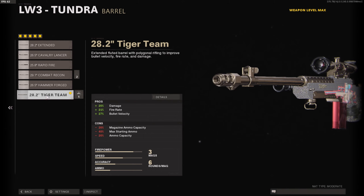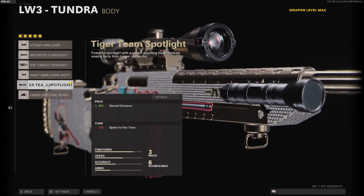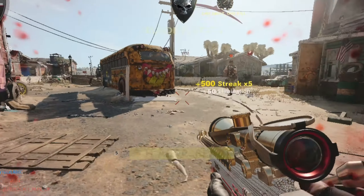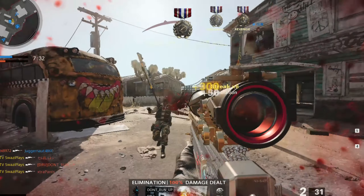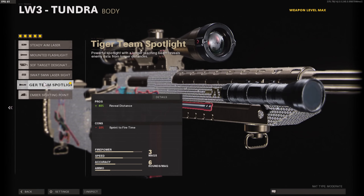The next attachment I like to use is on the body — it's the Tiger Team Spotlight. It gives you a red dot above everyone's head. Some people don't know about this even though it's been two years in the game. That red dot helps with head peeks and rats, and sometimes you can even see people through walls. It's kind of broken — free wall hacks, essentially, but it's in the game.